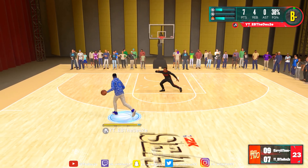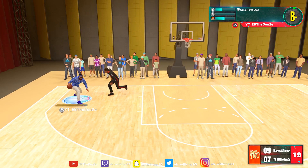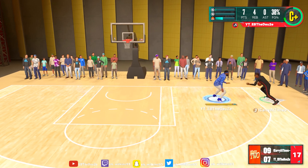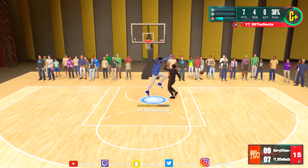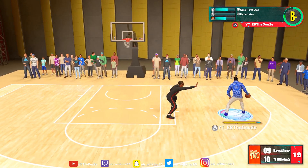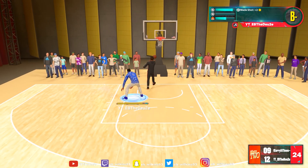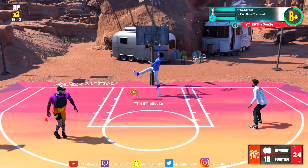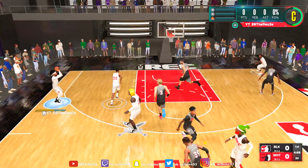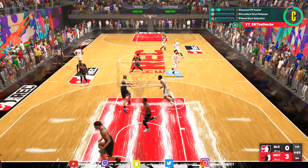I got this new slashing LeBron type build — it's becoming one of my favorite builds I've made because he can do everything. He can shoot, he can defend real well especially in the paint. He can dunk, get rebounds when he needs to. Sometimes it's frustrating when people just quit. We're gonna get into this video — I already made a jump shot video on him but I'm gonna show y'all how I built this player and why he's a catfish build.